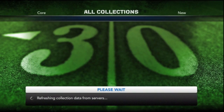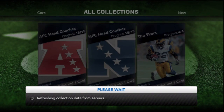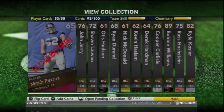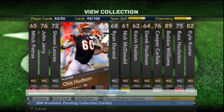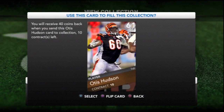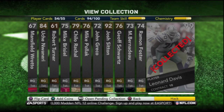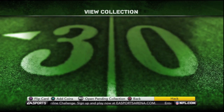Even though there aren't really too many cards for right guard, Leonard Davis is pretty easy to come by. I actually had a DU member give me one — thank you Greek for that — and I also got another one from a friend that I'm actually using because I forgot how good his stats were.